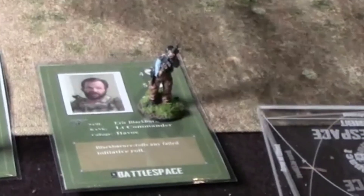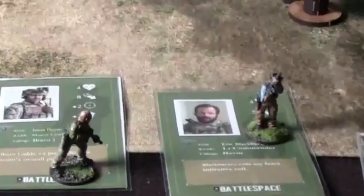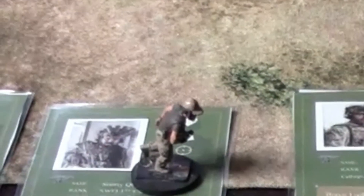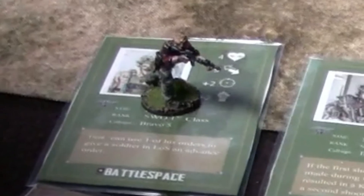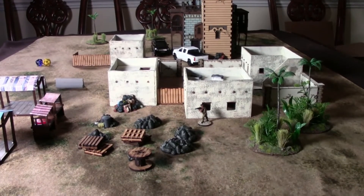We have Havok, who is the team leader armed with two smoke grenades. Our medic is Bravo-1. Bravo-3 is carrying the M203 grenade launcher and has a magnifying scope on his gun. And lastly, we have Bravo-5, who also has a scope and one M67 grenade. That is our team for today.